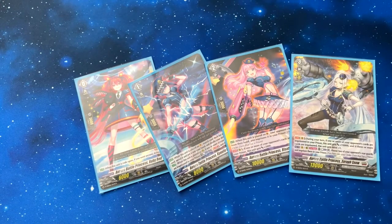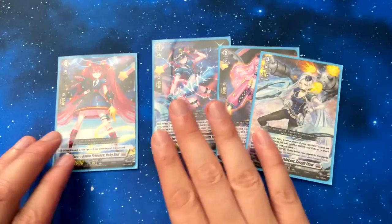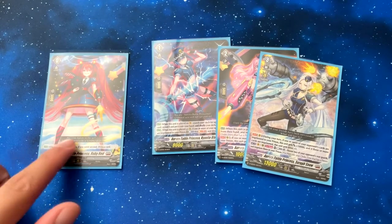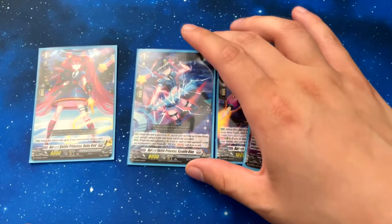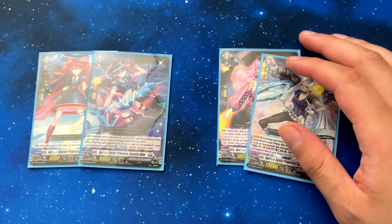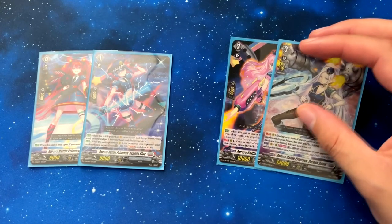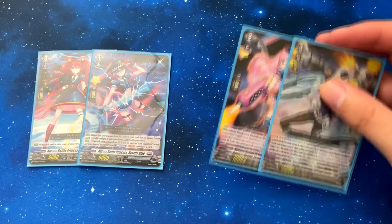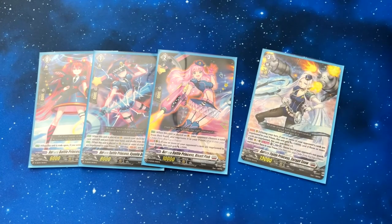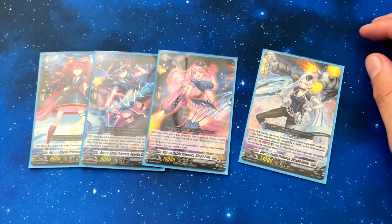This is the lineup that you want to ride. You've got your starter Ruby Red — if you go second, you draw a card. Next up we've got Kyanite Blue — when she's placed on Vanguard, search your deck for a prison card, reveal it, put it in your hand, and shuffle. And we've got Reset Pink — when placed on Vanguard, put one of your opponent's cards from their hand into the prison.